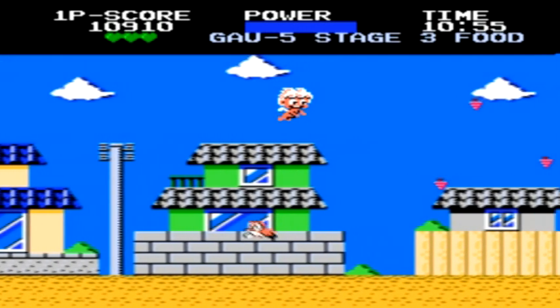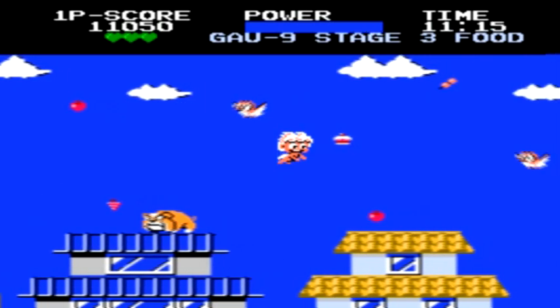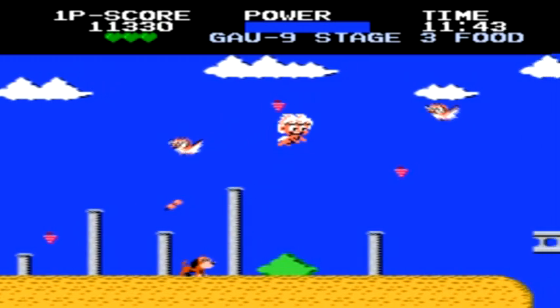During this segment, just try to avoid the red dog or launch a projectile item if you have one, collect the items, and if any peace symbols appear for invulnerability, grab them so you can fly around easily without the bird or the dog hitting you.